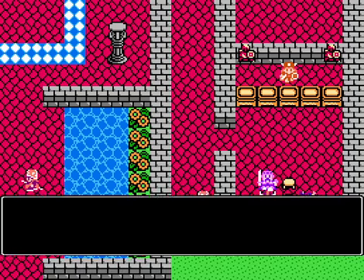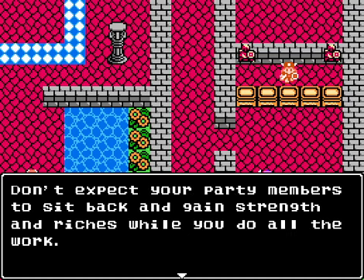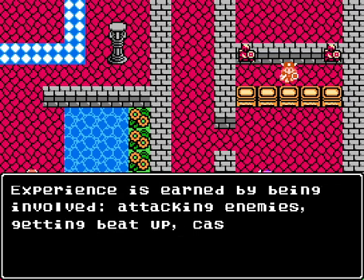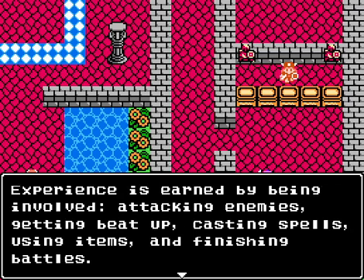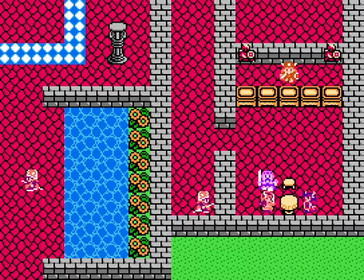A battle tip NPC says: Don't expect your party members to sit back and gain strength while you do all the work. Experience is earned by being involved - attacking enemies, getting beat up, casting spells, using items, and finishing battles. This is a new experience system - you don't just sit around and gain experience, you have to participate. Even just defending and getting hit works, but you have to be in battle.